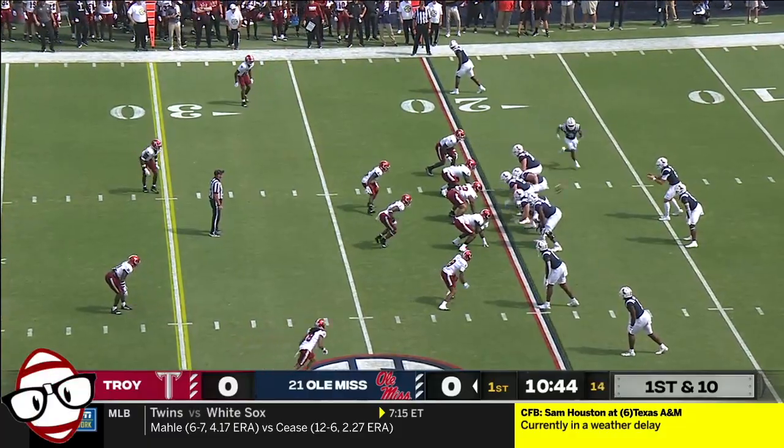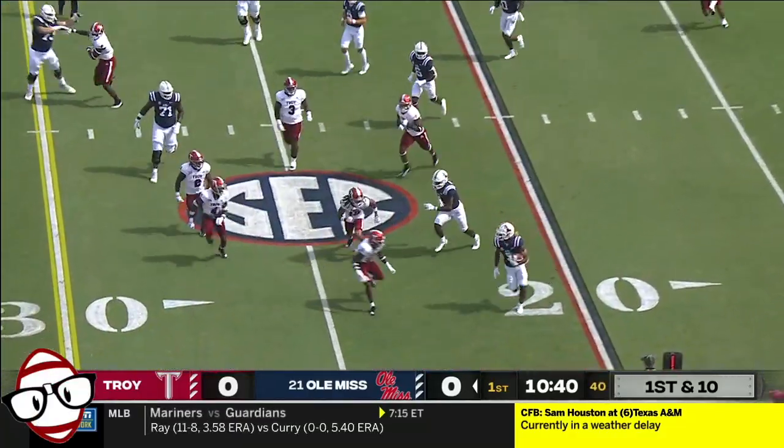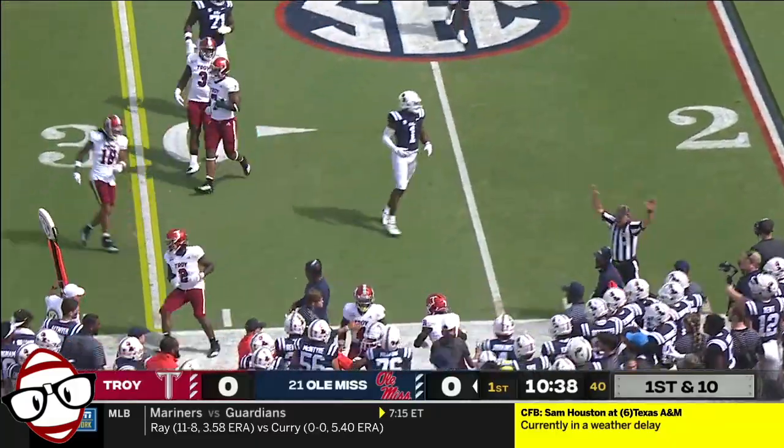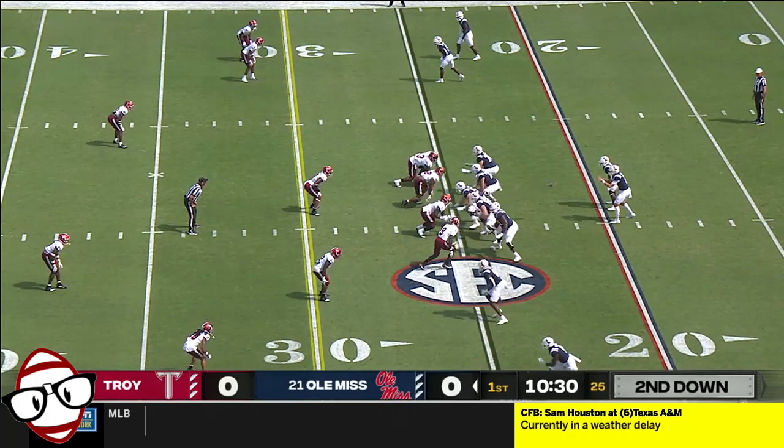Opening field position. Dart, the sophomore from Utah, hands the football off to Zach Evans, the transfer from USC. Make that Robinson rather — you'll see Evans, you'll see Robinson.